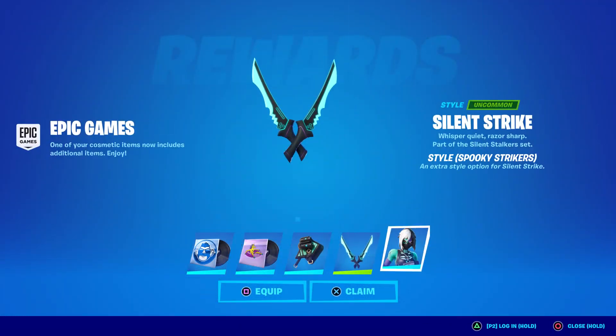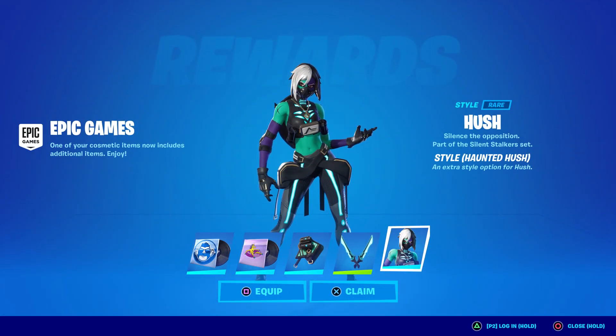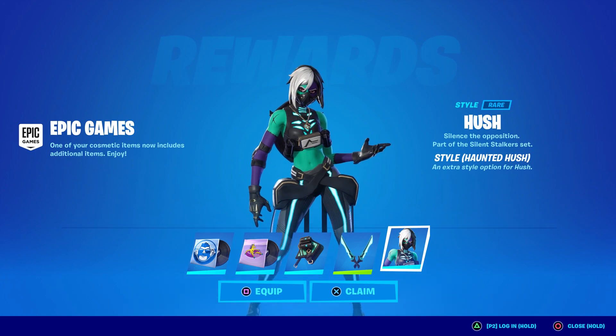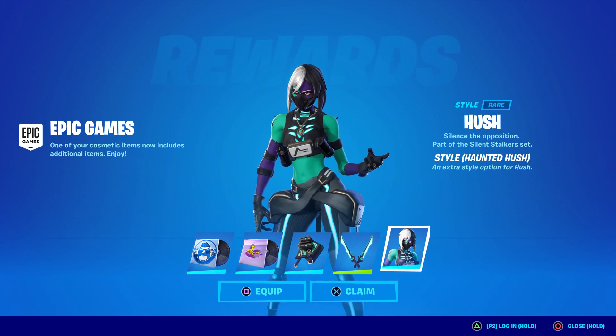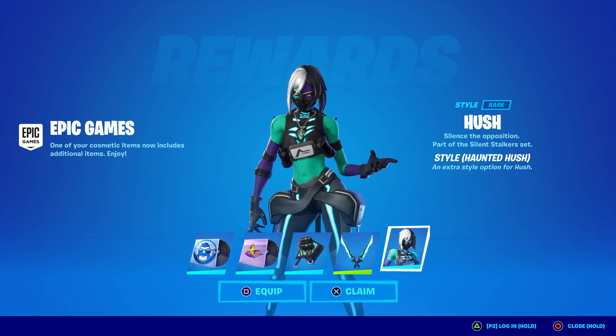We have got a brand new style for Hush and it's called Haunted Hush. Not only do we get a new style for her, we get it for the back bling as well as the pickaxes. So this is a completely unexpected surprise if you own Hush.